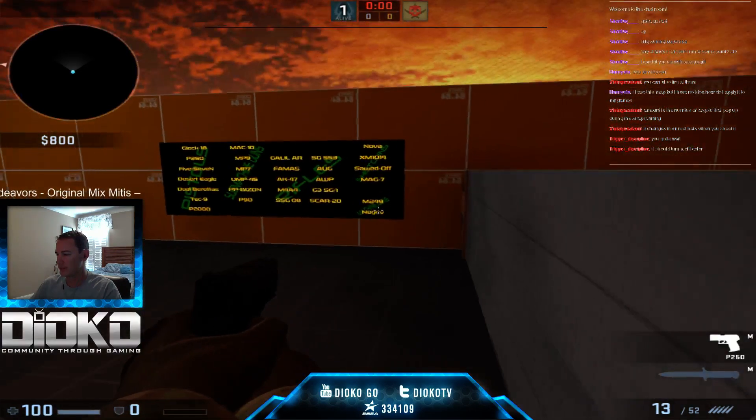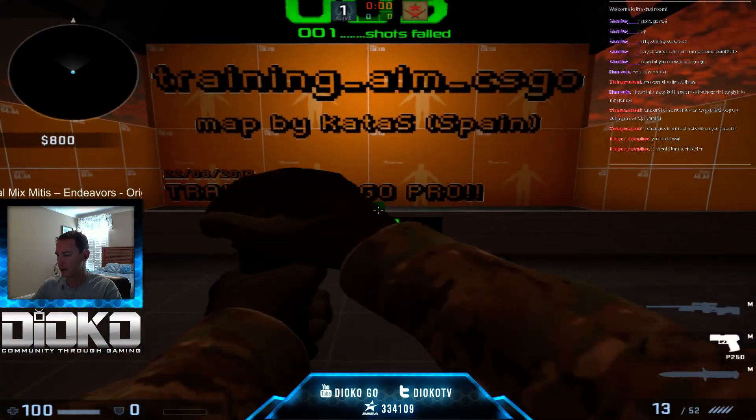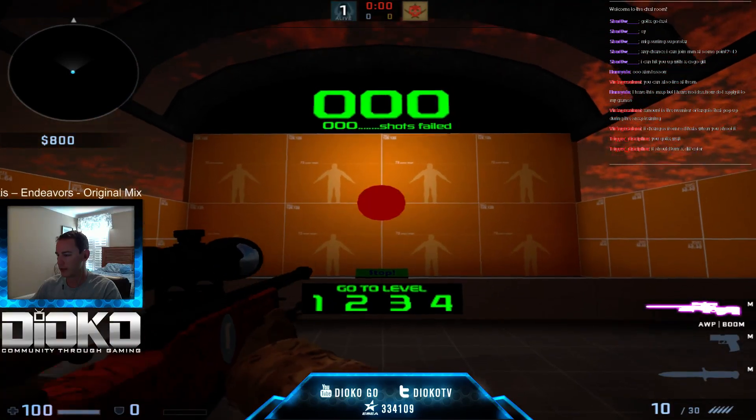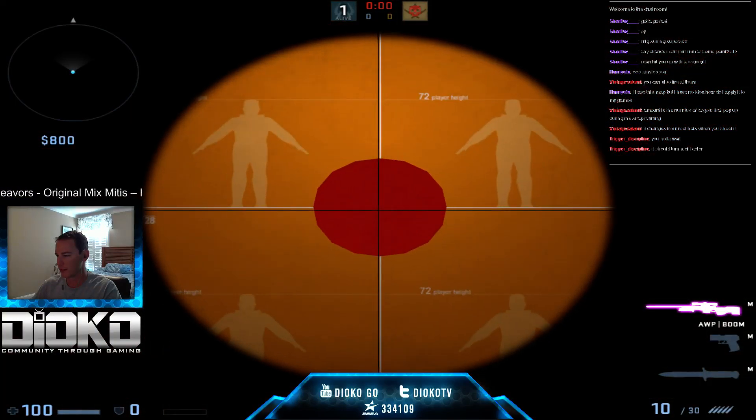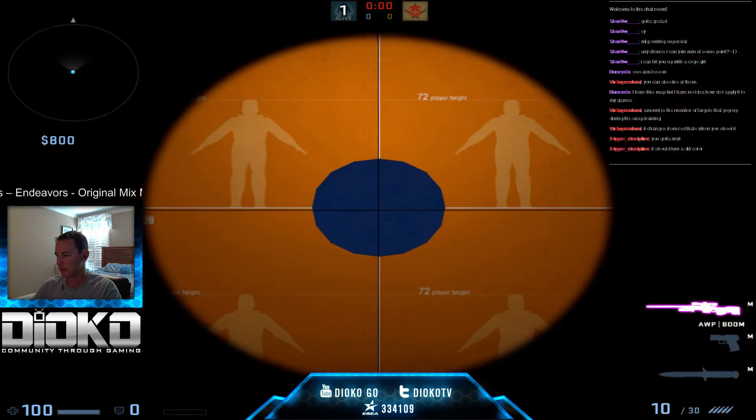Here's another way to use reflex training: imagine you're picking a door on Dust 2 - scope in, wait for that flash and then boom, headshot. You can simulate real in-game scenarios like that with the reflex mode.